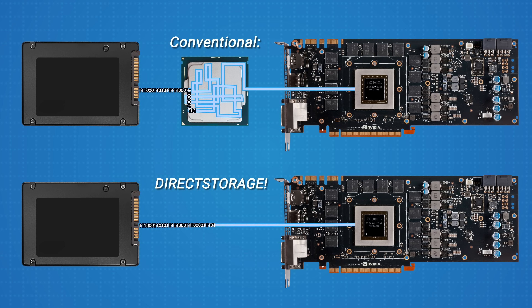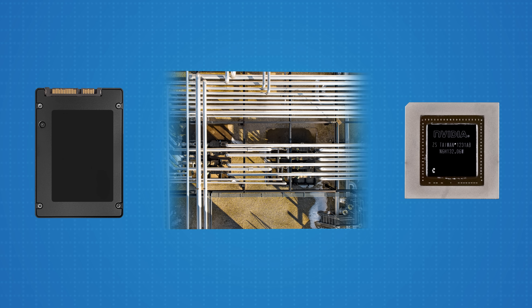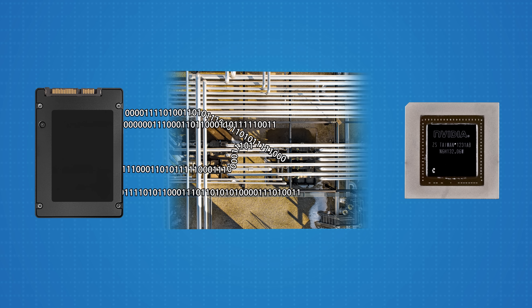Direct Storage addresses this issue in a couple of ways. First, it cuts out the CPU to a large extent. Conventionally, the CPU has acted as a middleman between storage and the video memory. The idea is that by linking storage more directly to the VRAM and allowing the GPU to handle decompressing visual data rather than the CPU, you won't have as much overhead. Second, it more efficiently parallelizes IO requests, so the system can handle more of them at once.